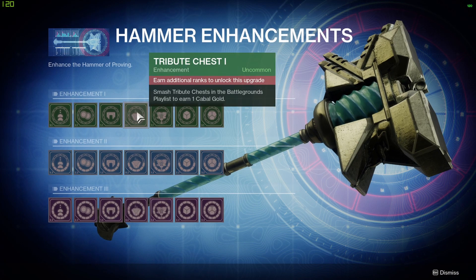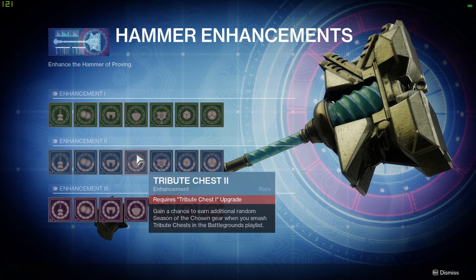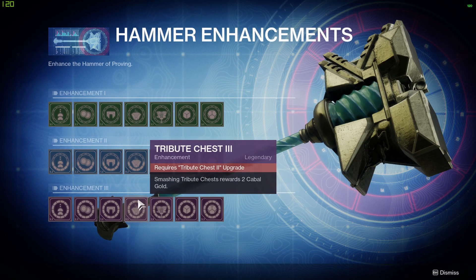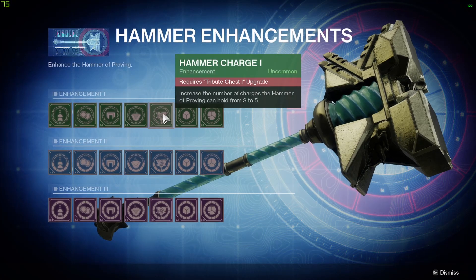Tribute Chest 1 — smash tribute chests in the Battlegrounds playlist to earn one Cabal Gold. Tribute Chest 2 — gain a chance to earn additional random Season of the Chosen gear when you smash tribute chests in the Battlegrounds playlist. Tribute Chest 3 — smashing tribute chests rewards 2 Cabal Gold.